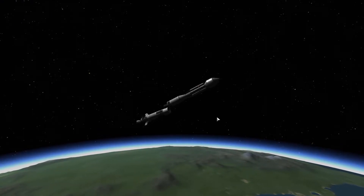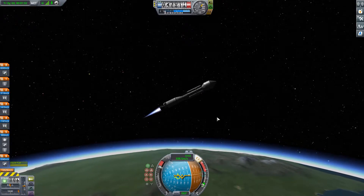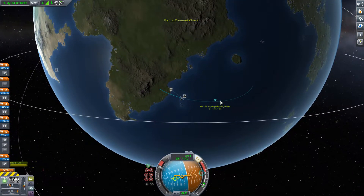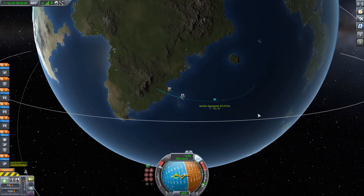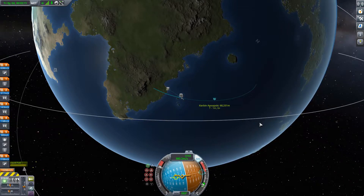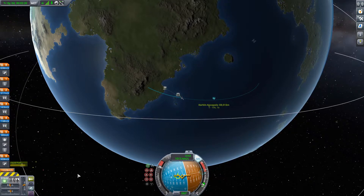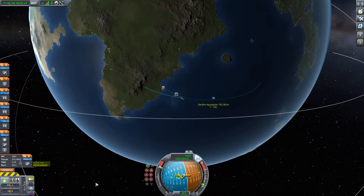Speaking of today's payload and mission: the biggest new celestial feature in the Kerbal system is that we can now visit comets. Today's update mission is going to a comet and checking out all the new features there. If you're interested in performing a mission like this yourself, stick around as I'll cover the maneuver planning and how to get to a comet.